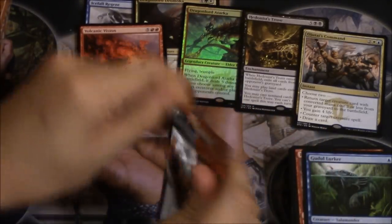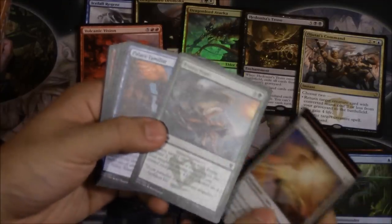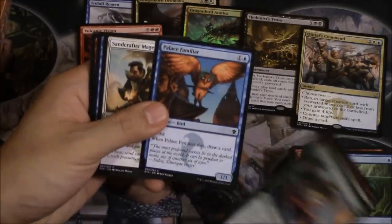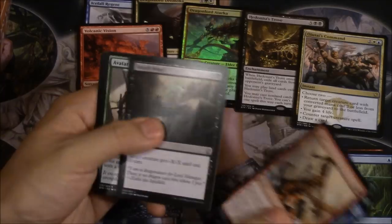Let's go ahead and open another pack. Dragon Fodder — one of my best cards, love it. This card is very good too — Exploit. War Brute. Roast — Roast is a good card. Deathwing.